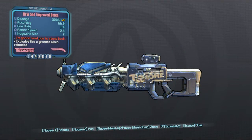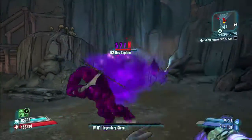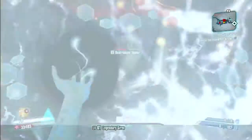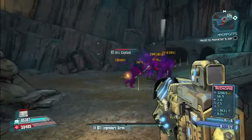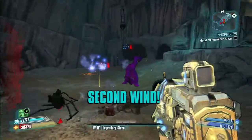It's a Tediore shotgun so obviously you throw it like a grenade when you reload, and it shoots in a circular pattern. It's a pretty strong shotgun even without the reload grenade damage. It shoots in a circular pattern so it's pretty easy to hit enemies, and I also have the Shock version which I'm about to show right here — it does a good amount of damage and usually takes down enemy shields with one hit.